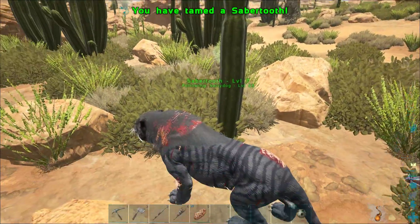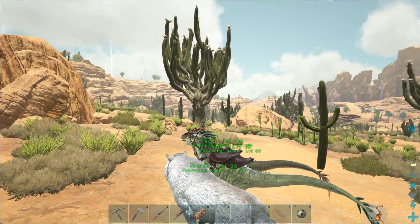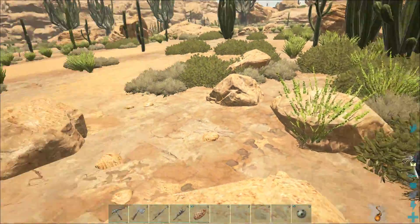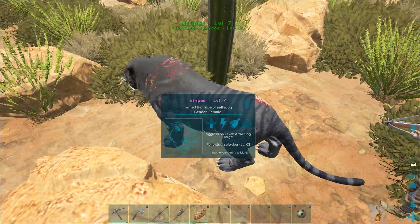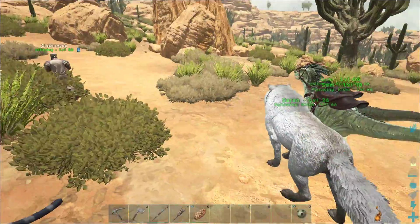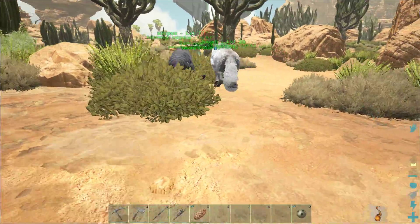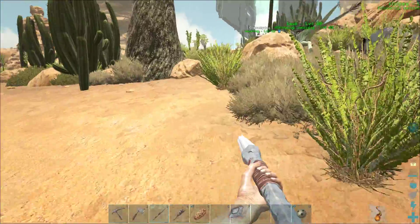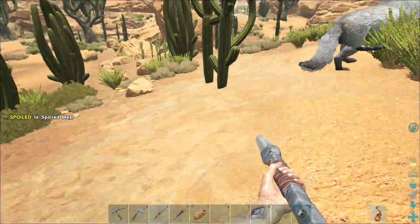He tamed a saber tooth — now we have a dog and a cat! What should I name it? Just leave it saber tooth, we'll come up with something later. Stripes! There you go. His health is halfway right now. So where are we going? Back towards the obelisk — head to the obelisk, but have everyone follow you again.